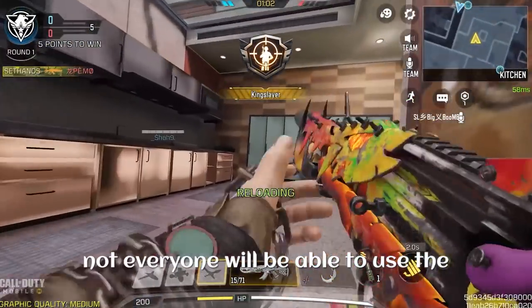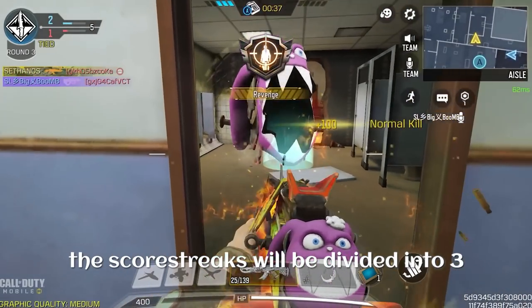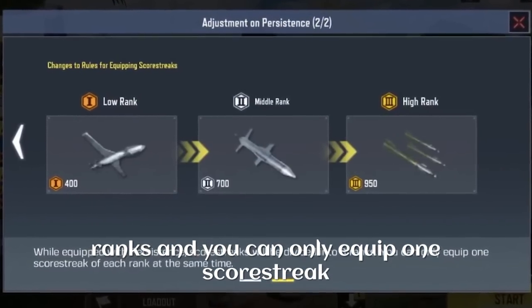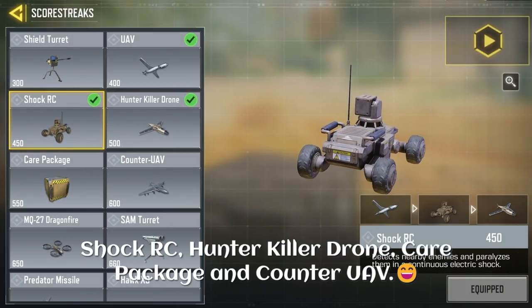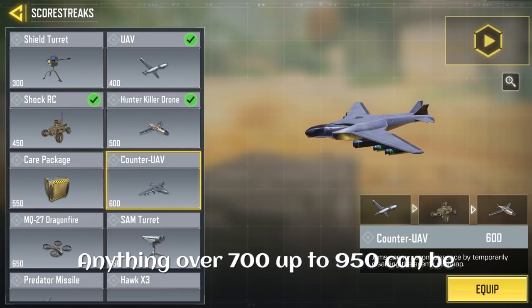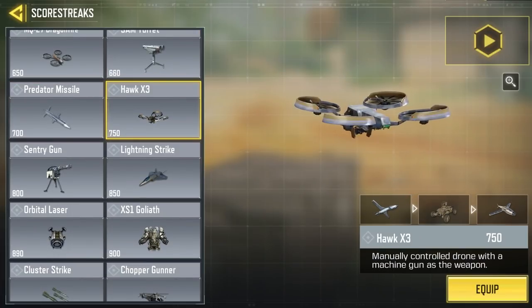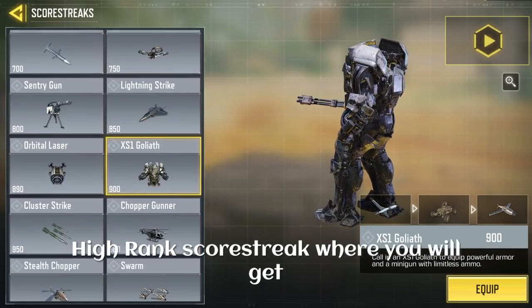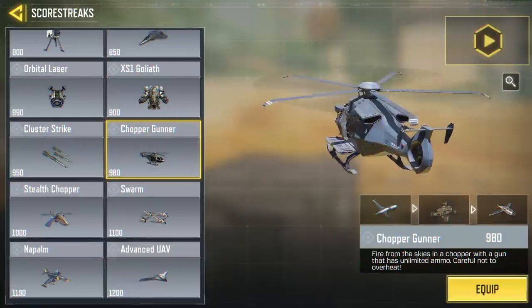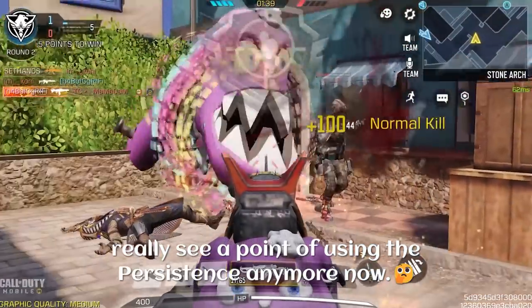So not everyone will be able to use the best scorestreaks in their loadout. While equipped with Persistence, the scorestreaks will be divided into three ranks and you can only equip one scorestreak of each rank at the same time. For the low rank, you can equip scorestreaks such as the UAV, Shock RC, Hunter Killer Drone, Care Package, and Counter UAV. Anything over 700 up to 950 falls under middle rank, which includes the Predator Missile, Sentry Gun, Lightning Strike, and Orbital Laser. Anything over 950 is considered high rank — Chopper Gunner, Swarm, and the rest. You have to score double, so it's a huge cost.